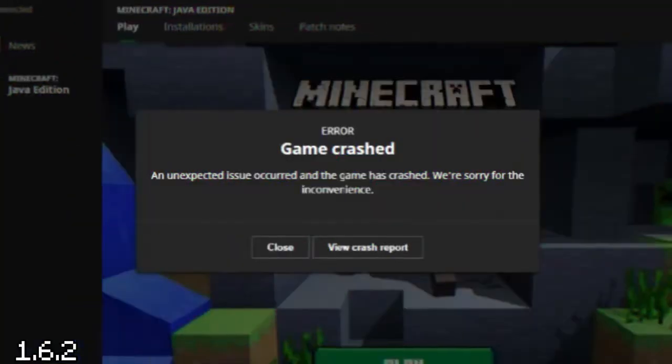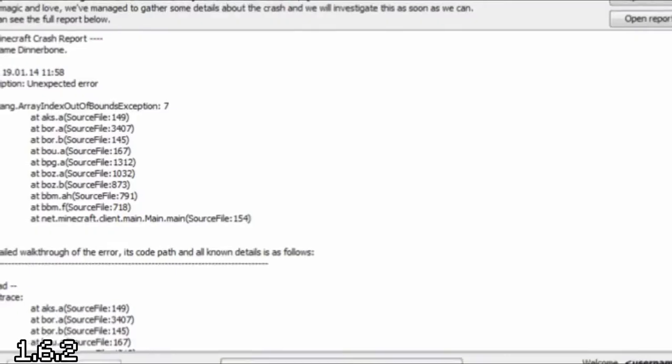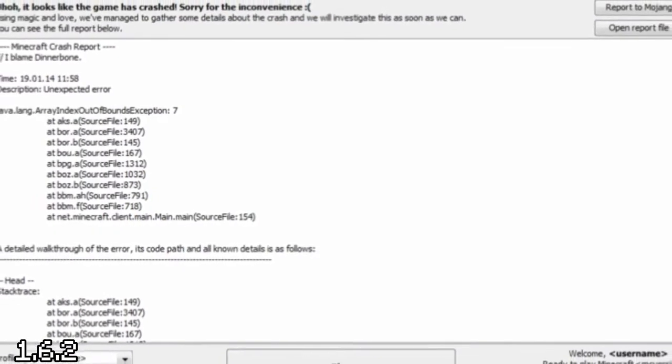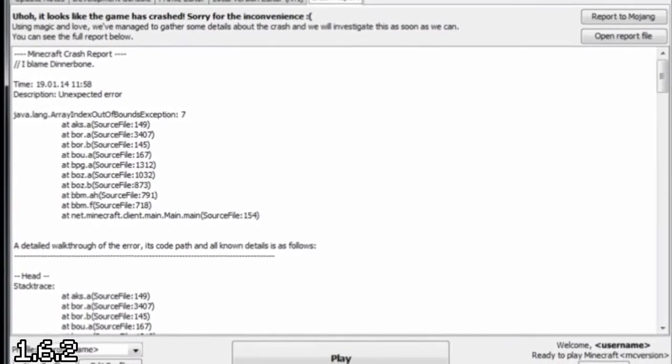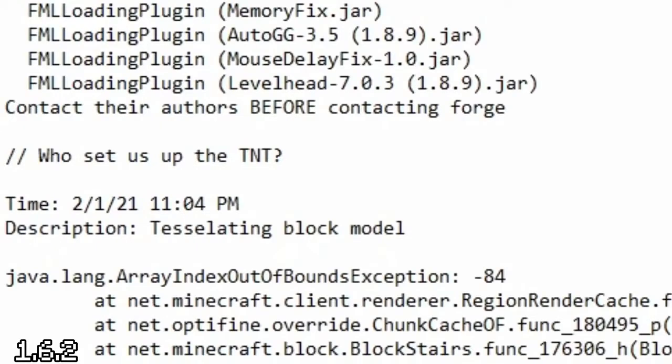Now, when your game crashed, it wouldn't leave you feeling confused — it'd leave you feeling confused and stupid, providing a crash report that, let's be honest, nobody understood. Also included within the crash report was a witty little remark, like 'Who set us up the TNT?'